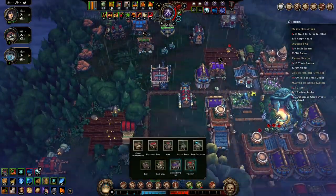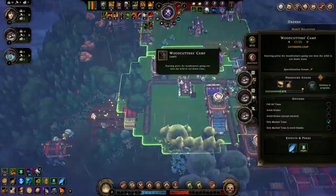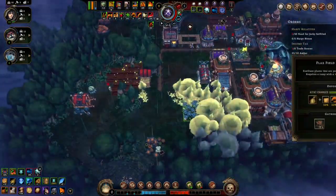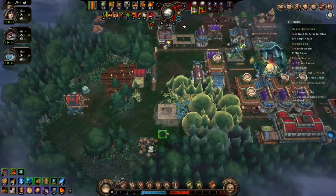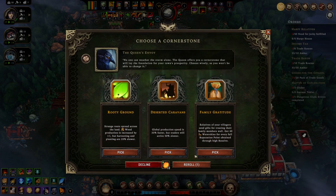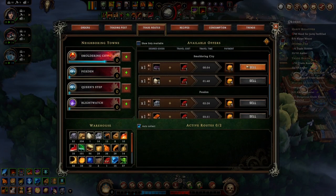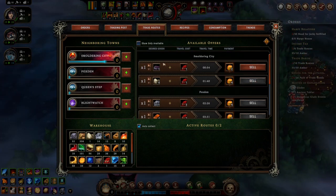There we go — put that one right there. Something here. I'll do that one. In terms of that, we need... are these trade goods? Okay, sorry about that.